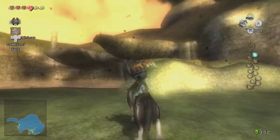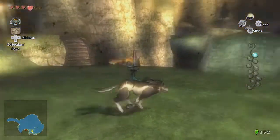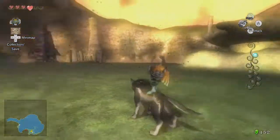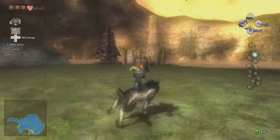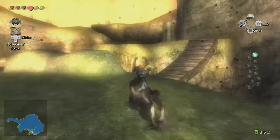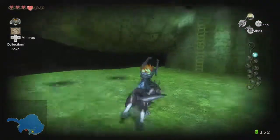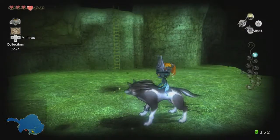Oh, we've got a howling stone up there, but we don't have any way to climb up there as Wolf Link. We may have to come back with the ability to change into Wolf Link at will to get that. But that's neither here nor there. Let's see if we can make our way to get it. Oh! I hear something. Nope, that wasn't it.